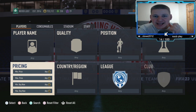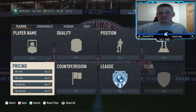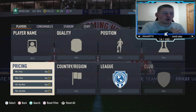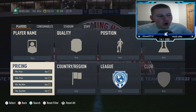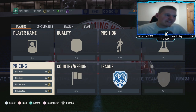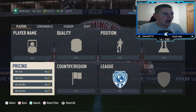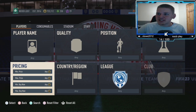Just a reminder that the premium Discord is absolutely popping right now — filters, investments, flips left right and center. The welcome mode is out so that's probably why. If you want to make a load of coins and hopefully get your hands on someone like Vinnie, link will be in the description.